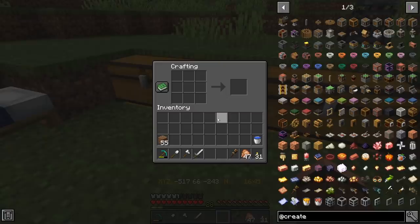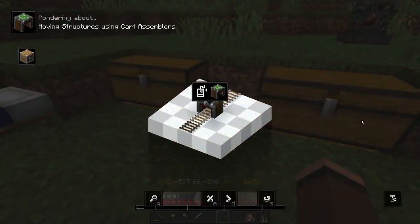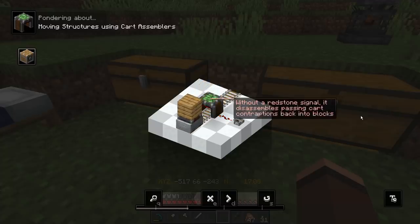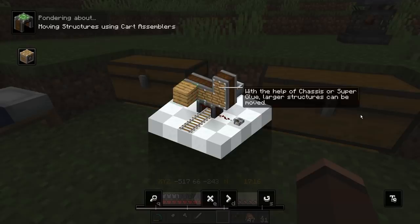And what that brain has seen is this thing right here — the cart assembler. If I hold W to ponder you will see the majesty of this. Powered cart assemblers mount attached structures to passing minecarts — look at that, it's a block on a cart. And it doesn't stop there because you can then connect blocks together. It puts it back off again as well, and you can connect even more of them together so you can have these massive structures.